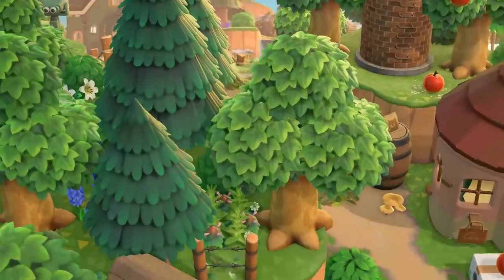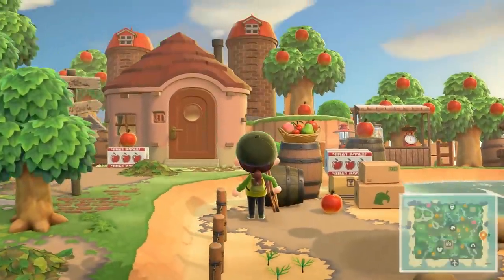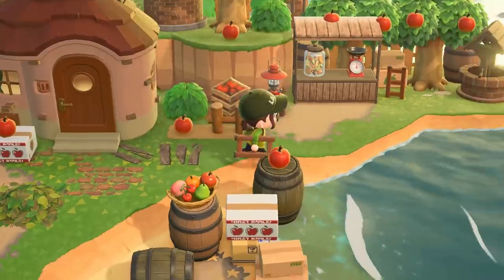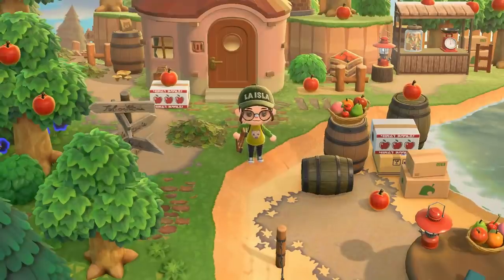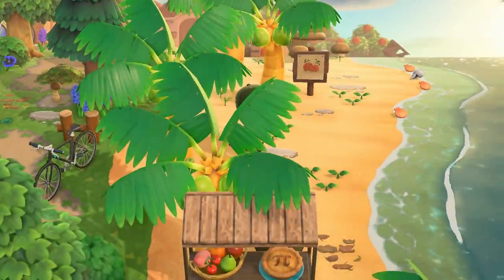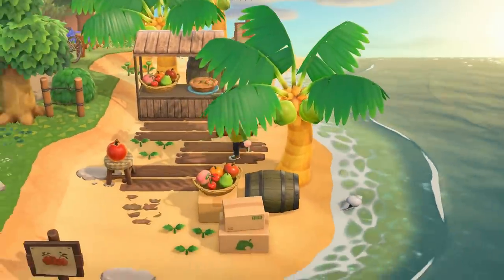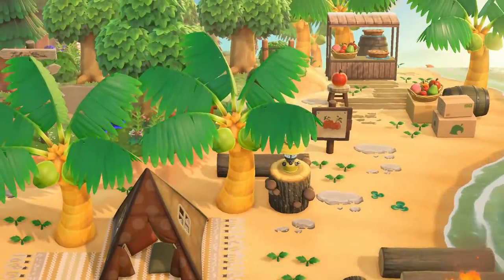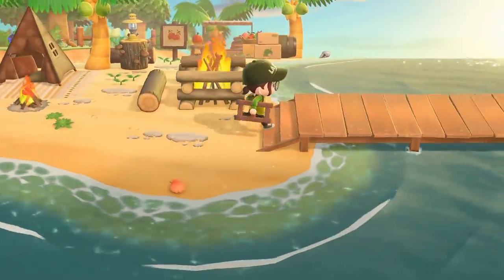It looks like we have an apple orchard over here. With Apple the villager, she has her own little apple orchard — so cute! With the apple sign — that is one of the best things about the extra design slots. We can have all of these signs and still have all of the codes on the ground that we want. It's a game changer for real.